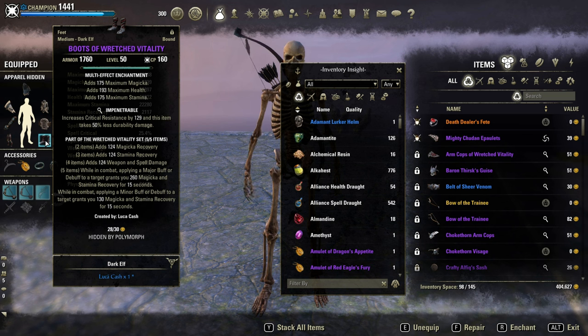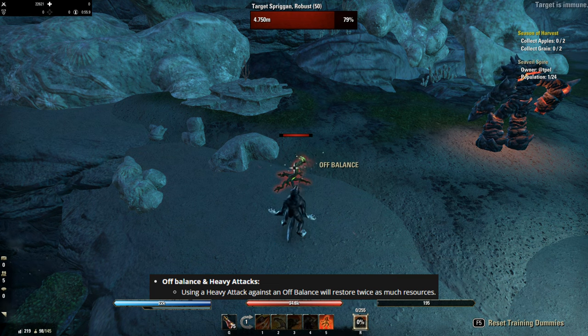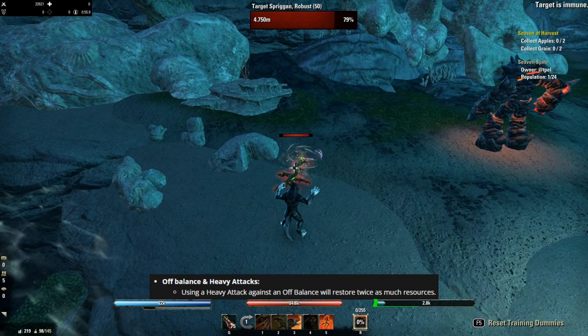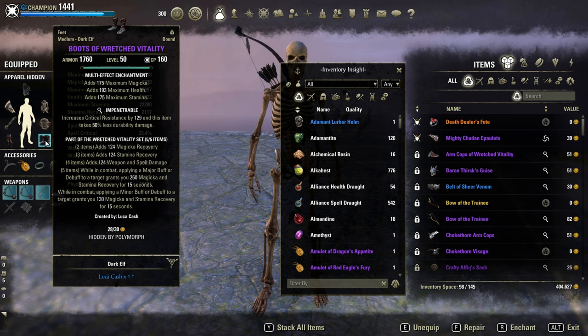Quick talk about the gear. A Werewolf struggles always with sustain, so Wretched Vitality is mandatory, otherwise you will have big sustain issues. Even with Wretched Vitality, heavy attacks are a must have. I recommend abusing the off-balance mechanic here to gain double the amount of stamina back. As soon as someone is off-balanced, try to build up a fully charged heavy attack and you're good to go.